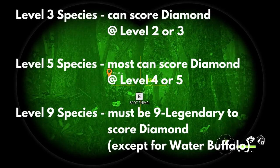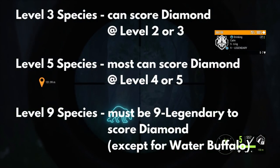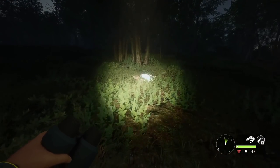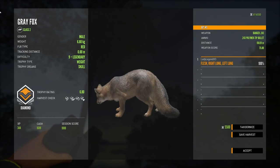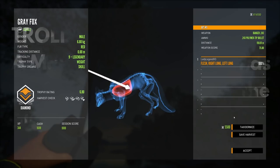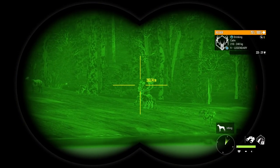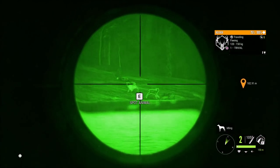Species that go to level three can make diamond at level two or three. Species that go to level five can usually make diamond at level four, just not as often, and level five. Level nines have to be nine legendary, though there is an exception with water buffalo. I have seen a capture of a mythical gray wolf that scored diamond once, so there may be some exceptions, but generally they have to be nine legendary. Just because you find a max level animal does not guarantee it will score diamond — they can troll you. A troll is a max level animal with a trophy rating just a little too small to make diamond, so even passing all harvest checks you still end up with gold.